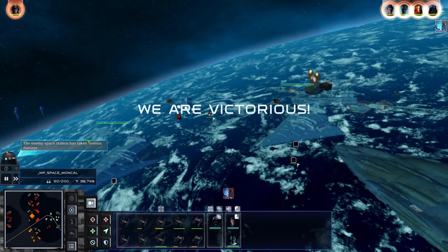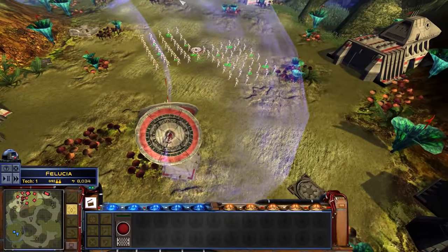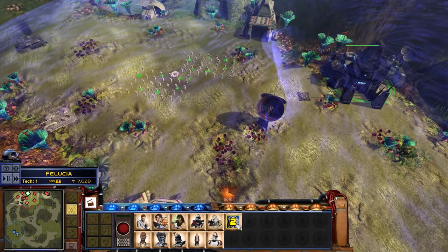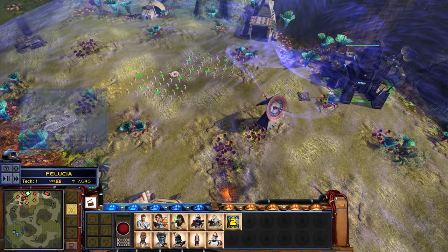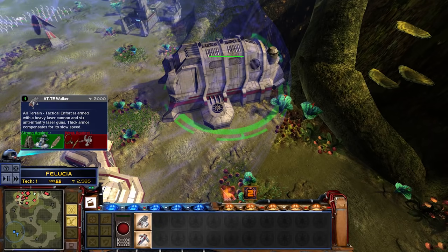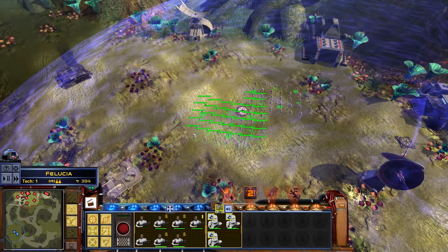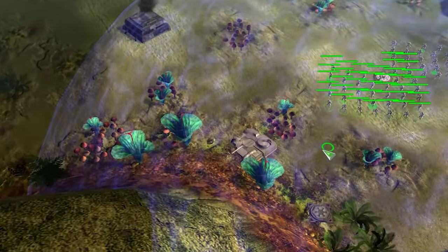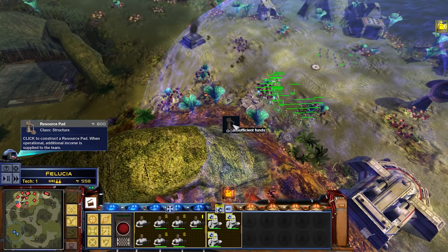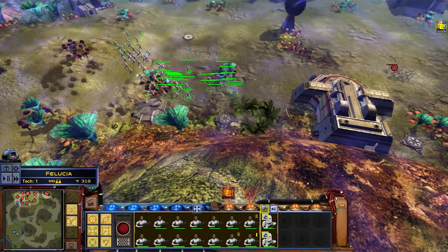Let's do a land battle! Alright, we're on Felucia. We have a battalion of clone troopers already, we can build barc speeders. Let's build some scouts, we can build Captain Rex, we can build Obi-Wan. Let's build an LAAT and an AT-TE production. Come over here and build this resource point. Wow, we already have enemies — fight them off, blast those clankers!